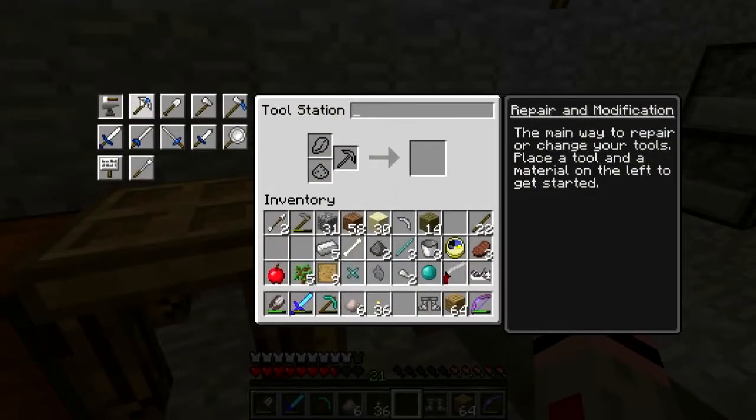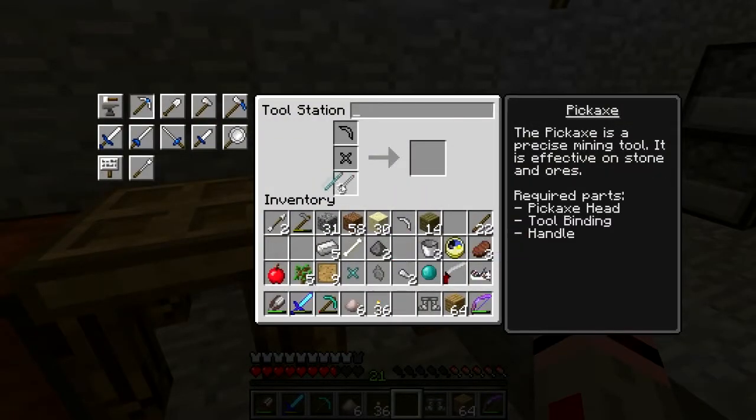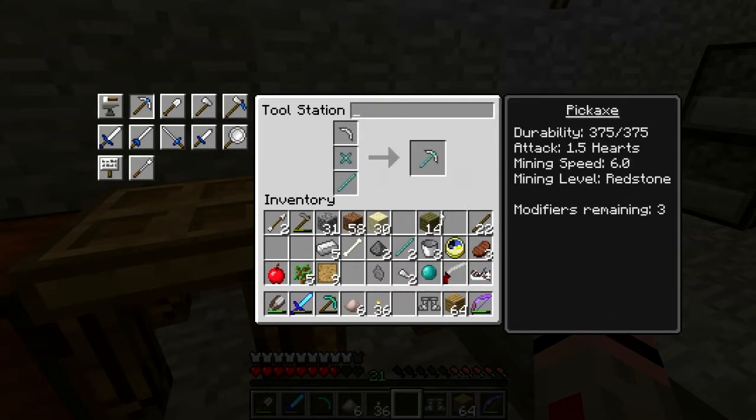Then we go over to the tool station: slime rod, iron pickaxe head, blue slime binding.